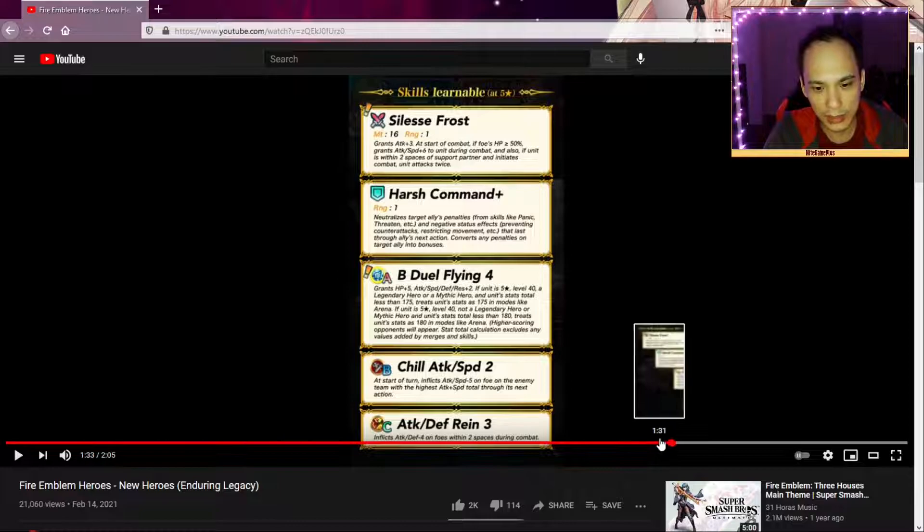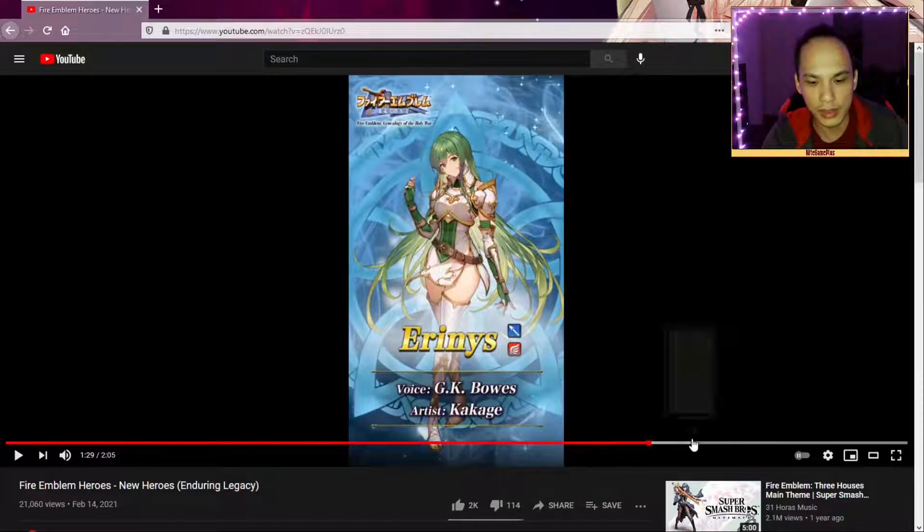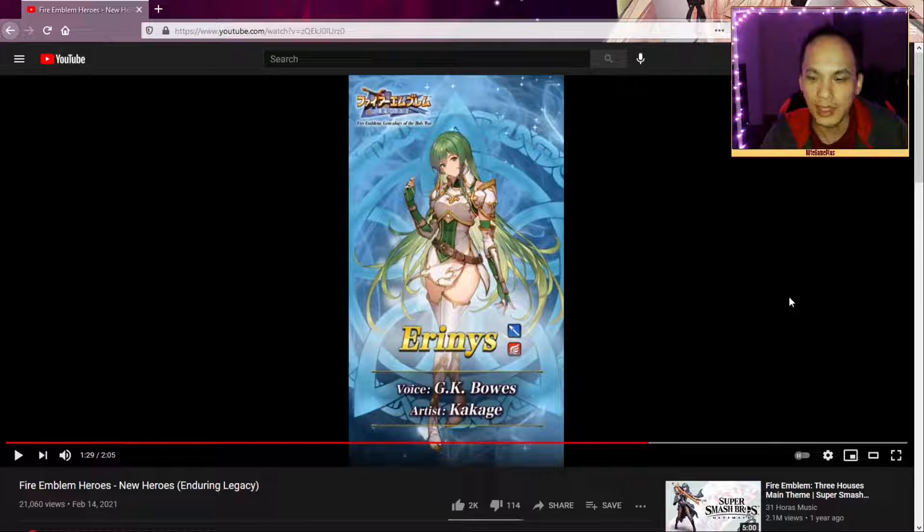A lot of people are just going to pick her up based on her design — she's very much showing off the thighs. She has a palette like Paula's but without the red; it's just completely green and white, kind of the Alencia white. We'll see how many people pull for her. But all in all guys, I think it's a great banner with great units. Hopefully you get one of these heroes — if you do pull, let me know which heroes you're going for. Thanks for watching, have a good time, bye!